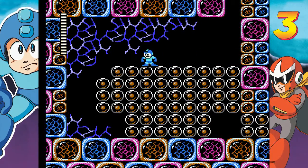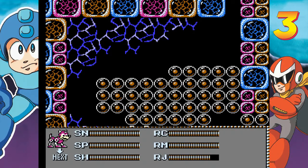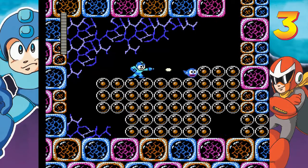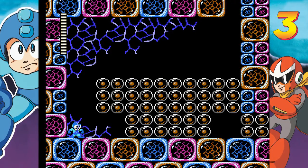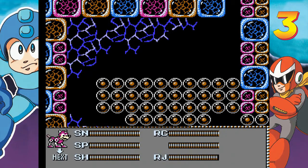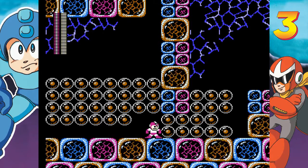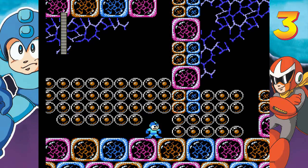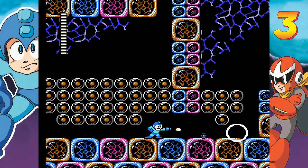There's probably a whole nother screen full of this crap, anyway. Almost full up now. I don't know if there's anything coming that would make it really important to clear out these upper rows. I guess you could save yourself some Rush Coil ammo if you really carefully planned this and eliminated a whole bunch of rows over there, but I don't care that much.